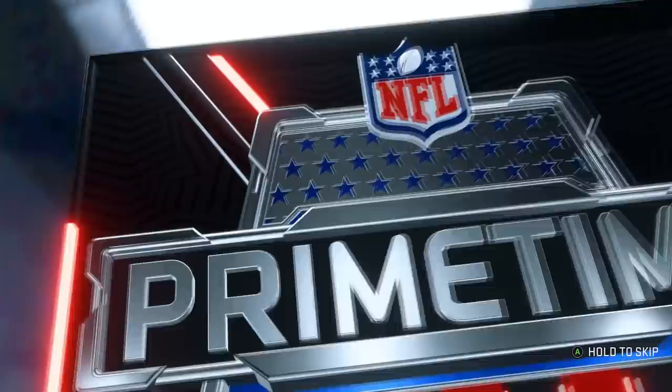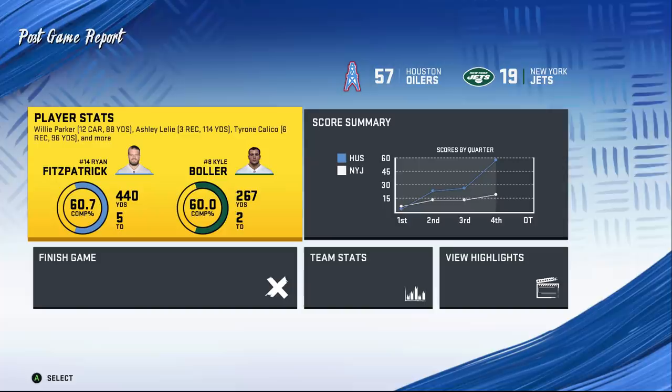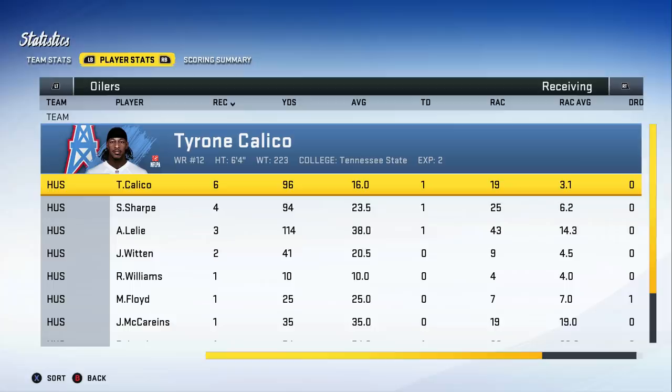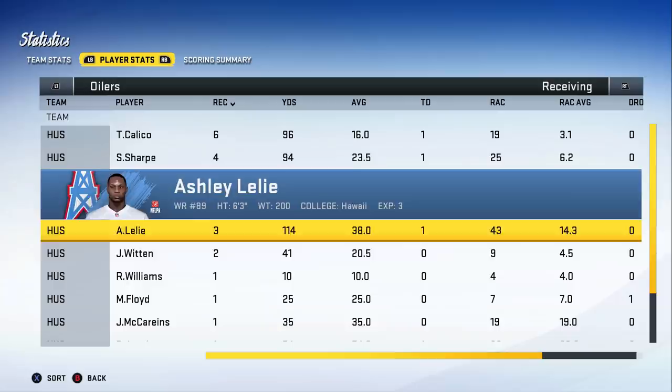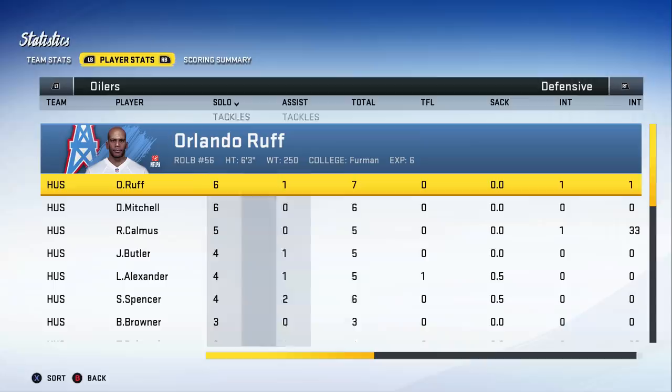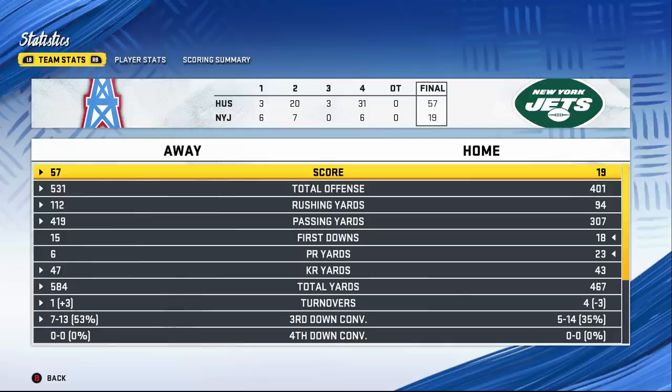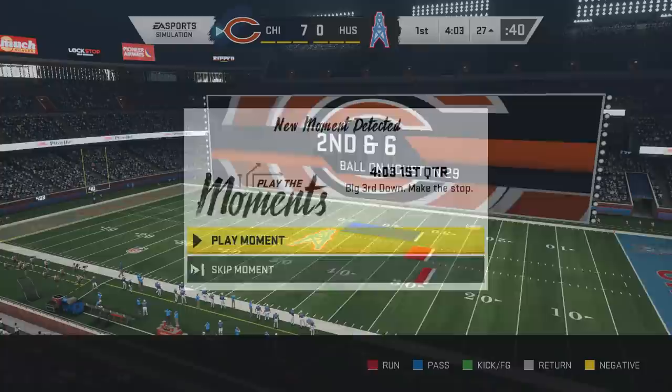We're getting some backups in — five touchdowns, 400 yards for Ryan Fitzpatrick. Eli did not play well. FitzMagic threw all over them: Calico 96 yards, Shannon Sharp 94 yards in his debut in an Oilers uniform, Lily over 100 yards. Brandon Jacobs had that 54-yard touchdown I wish I was recording. Two picks for Troy Polamalu — rough — and Cam Wake also had a pick and a half sack as a rookie. Great start, everyone's healthy.